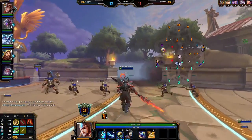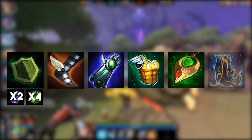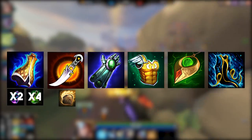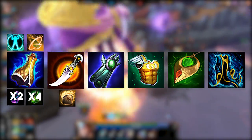For the full support build example: start with Guardian's Blessing, tier 1 boots, 4 health and 2 multi-potions. Finish your boots into Talaria Boots, then grab Gauntlet of Thebes, Sovereignty, Heartward Amulet, Spirit Robe, sell your blessing for Mantle of Discord, and if the game goes long enough sell your boots to get Relic Dagger and the Elixir of Speed. Your two relics in support should be Shell and then Blink in that order.